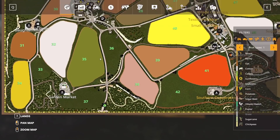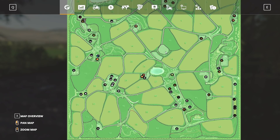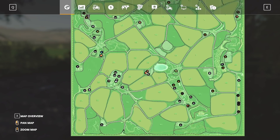You start off with $100,000. However, I added in a bunch of money because I purchased the entire map, since a lot of the factory icons on here don't pop up unless you purchase the land. There's a lot on this, as you can see.